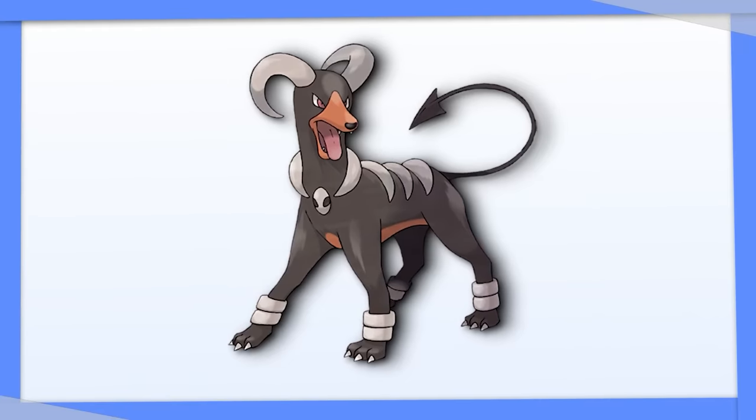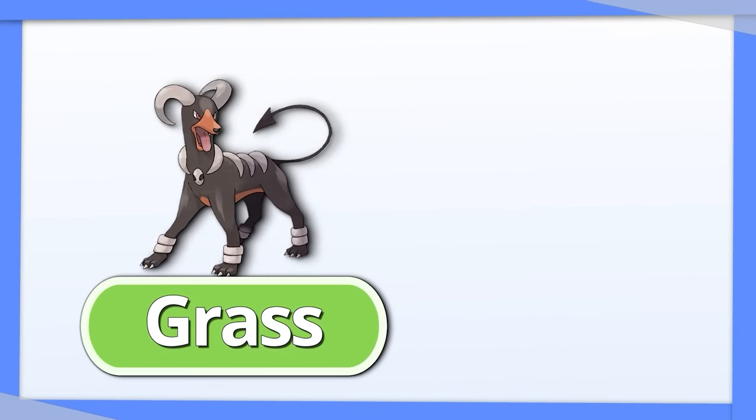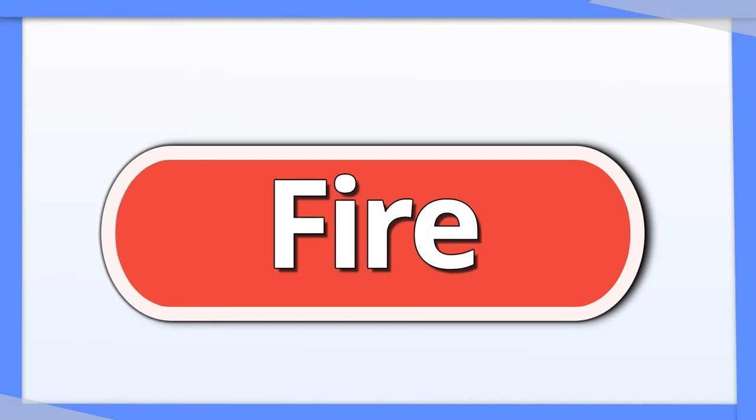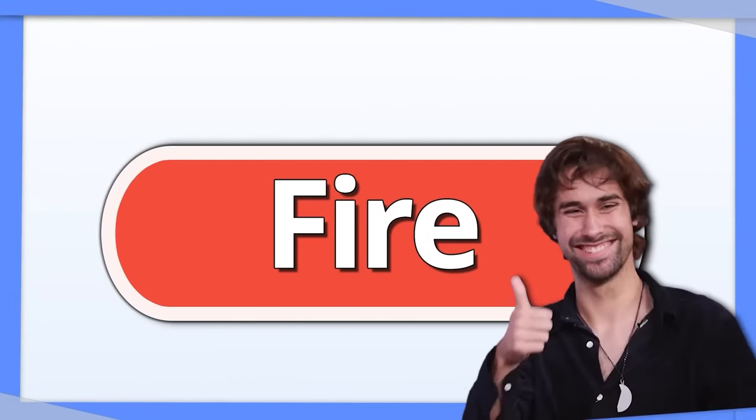Houndoom benefits a lot from Tera Grass, letting it hit Water, Ground, and Rock types that threaten it. If you're not worried about those types, Tera Dark or Fire for more damage output is also a safe bet.